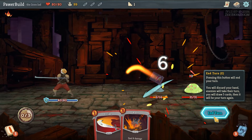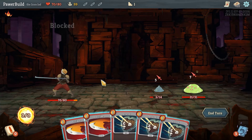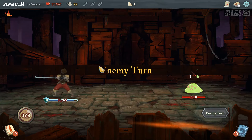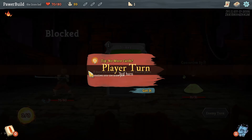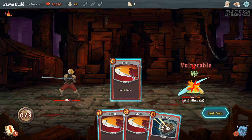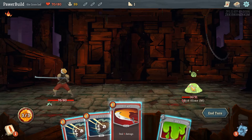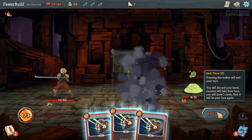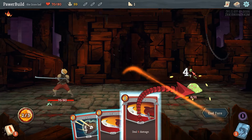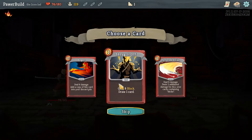This is a pretty nasty turn. I guess I should have just killed this guy instead of blocking — that was a mistake. Bash is good on a turn when no one's actually attacking you and you can afford to spend two energy doing an attack that doesn't really do very much damage. I'll take a Shrug It Off.